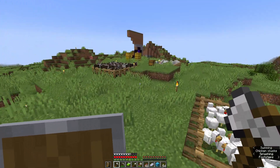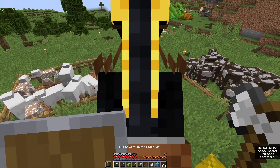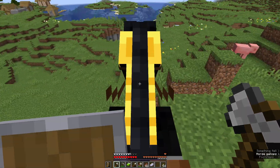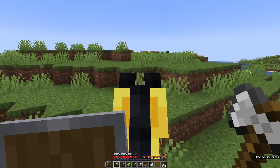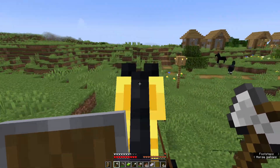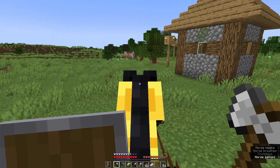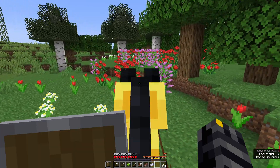Let's go over to the flower forest — there is a flower forest in between the two villages over there. Let's try and complete the terracottas, but we still need the red one. We have a bunch of colors here.